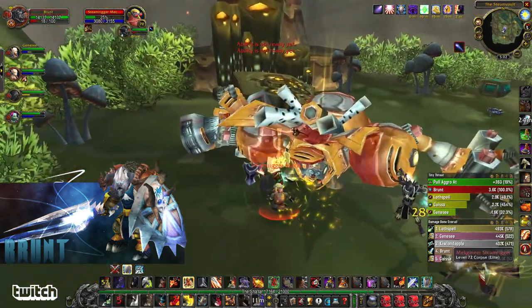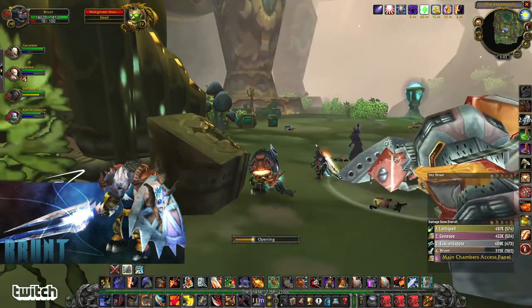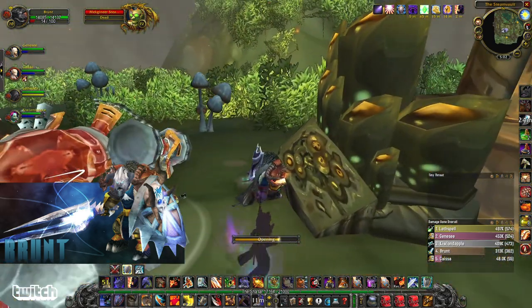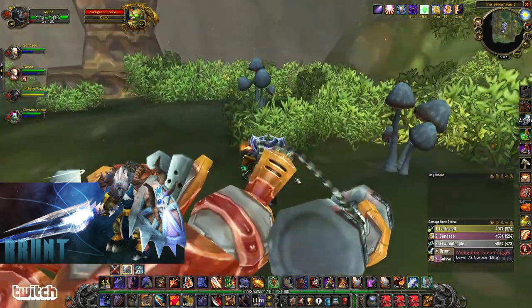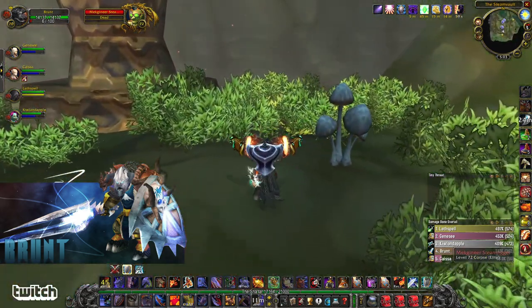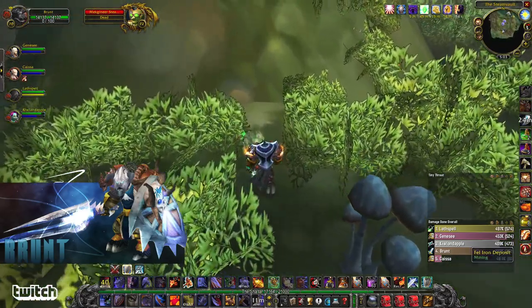Don't forget to loot your badge, and you also want to click this console here — the Main Chamber Access Panel. In chat it should say 'you hear a faint echo, you hear a loud rumble of metal grinding on stone.' That's when you know it worked.